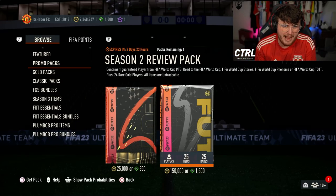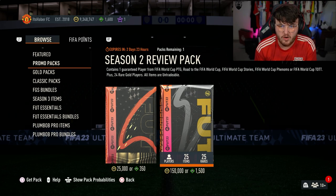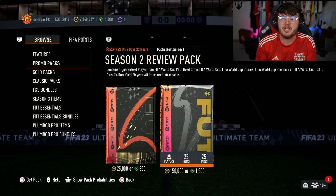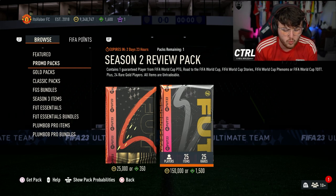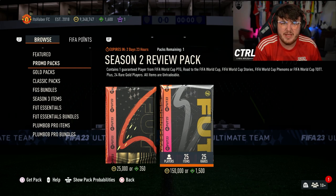EA dropped the Season 2 review pack in the store. It contains one guaranteed player from the World Cup Path to Glory, Road to the World Cup, FIFA World Cup Stories, World Cup Phenoms, or the Team of the Tournament, and 24 regular players. It's 1.5k FIFA points or 150k. Let's open it and see what we get.